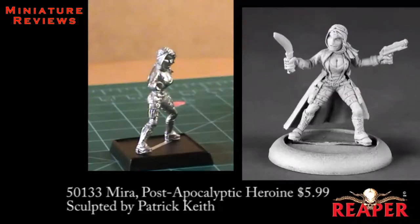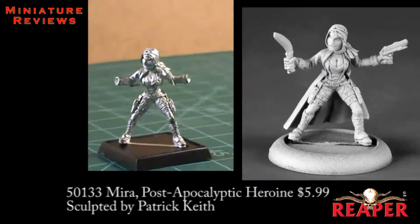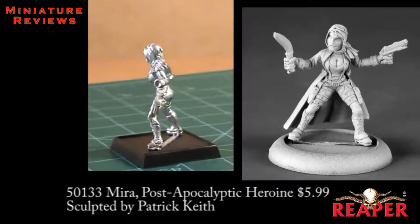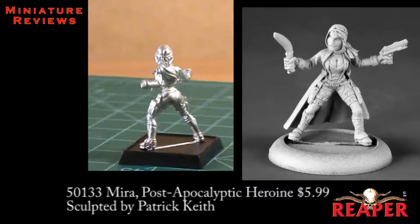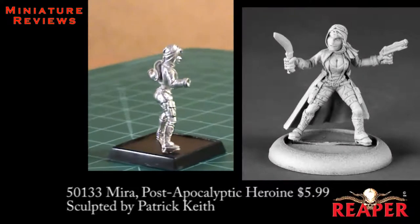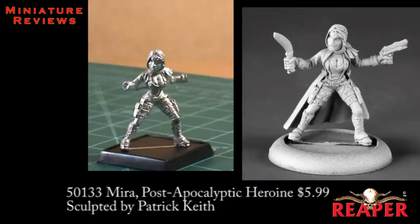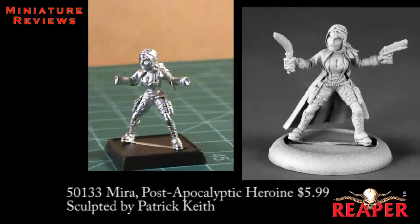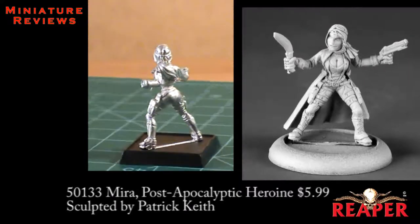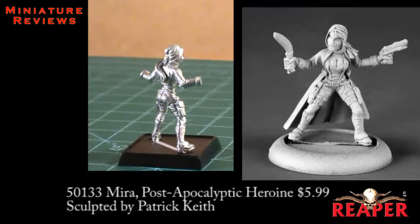The last Chronoscope miniature for this time around is Mira, a post-apocalyptic heroine. With this one, there is going to be a little bit of assembly. You get the main figure, and then a cape that goes around her waist — it's really more an extension of the jacket she's wearing, and it just connects at her waist. There's a holster on each of her hips, and there are lots of buckles and laces on her boots and different straps all over the miniature. The other pieces you get are her hands and weapons — six in total, three right and three left, which are just opposite duplicates of each other.